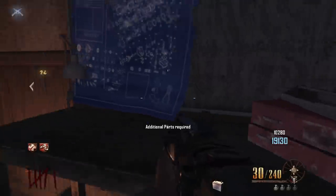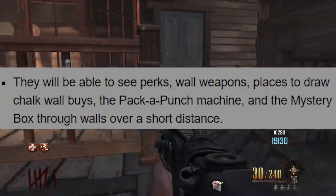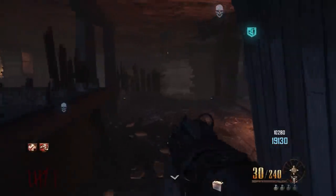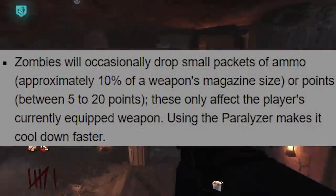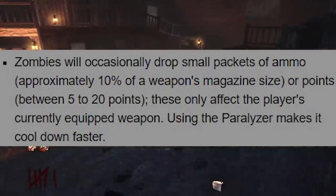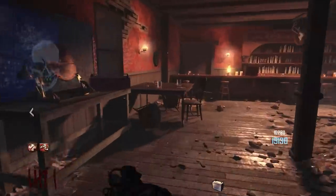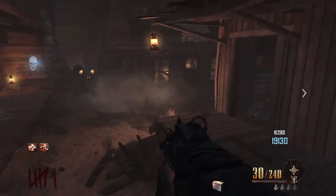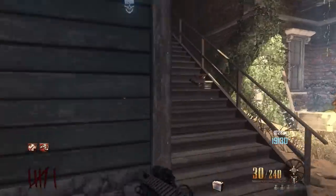Let's go through the other Vulture Aid features and see what else Treyarch could have added. First, players could see perks, wall weapons, chalk wall buys, the Pack-a-Punch machine, and the Mystery Box through walls over a short distance — this was map-specific to Buried so it makes sense why it wasn't included. Second, zombies would occasionally drop small packets of ammo — approximately 10% of a weapon's magazine size — or points between 5 to 20. We're not getting the essence drops in Cold War's Tier 2, which is a shame, but at least the ammo feature made it in.